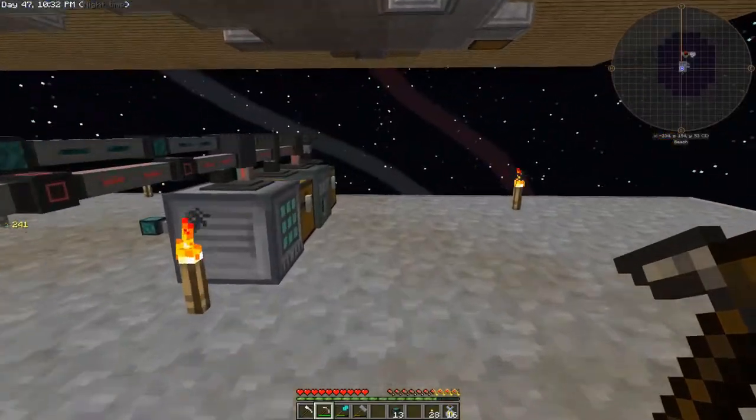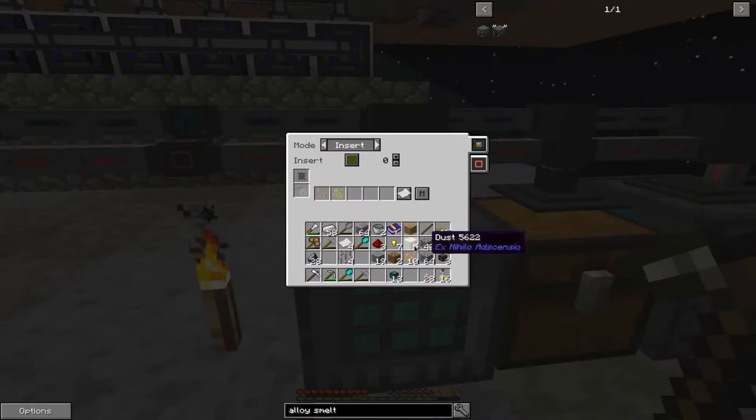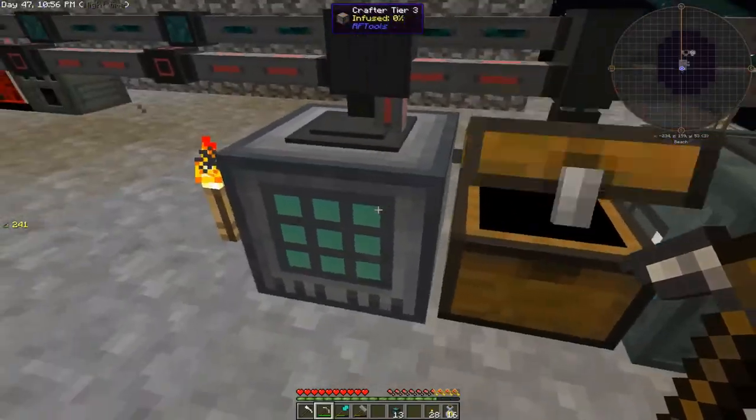So these are going along well. Let's add a recipe for copper. Copper — and we add copper to the filter. Then copper.